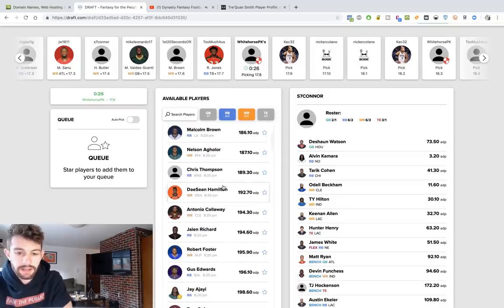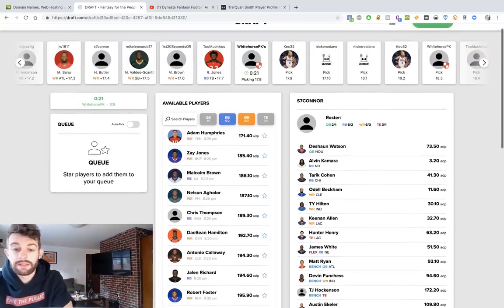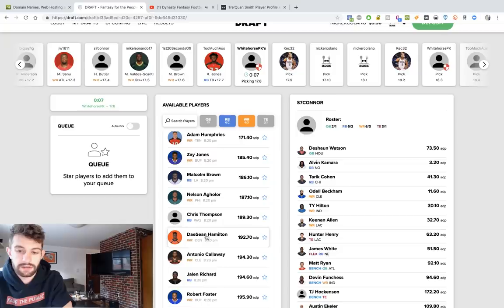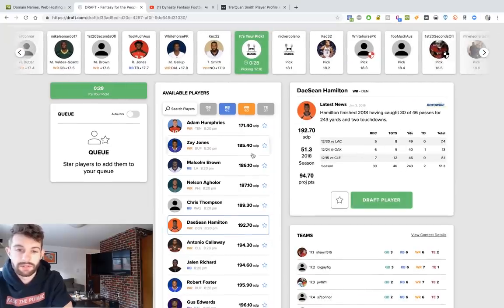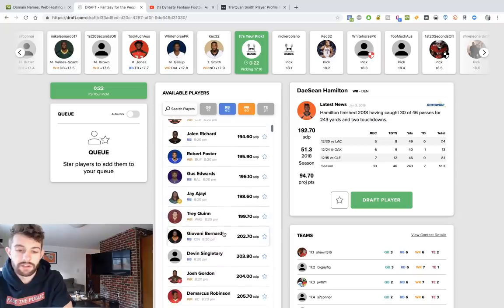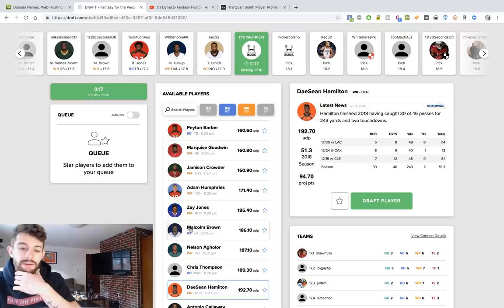Ronald Jones going off the board. DeSean Hamilton — I feel like people are going to get excited about him, but the way I look at it is anyone that plays with Case Keenum in the slot is going to get a ridiculous amount of targets. That's what happened with Adam Thielen, same with Emmanuel Sanders. As soon as Sanders went down it was the DeSean Hamilton show — tons of targets, big target totals at the end of last year. But they don't have Case Keenum anymore. It's Joe Flacco, and I don't have confidence in him targeting the slot as much as Keenum did. So I'm not really predicting a breakout for Hamilton.